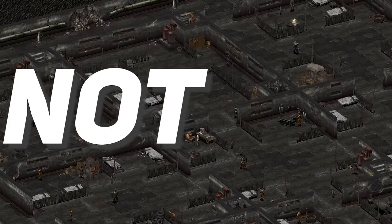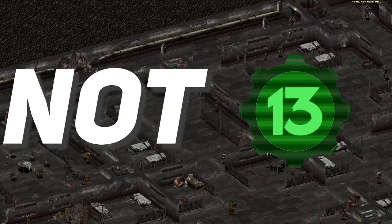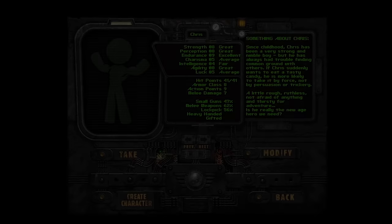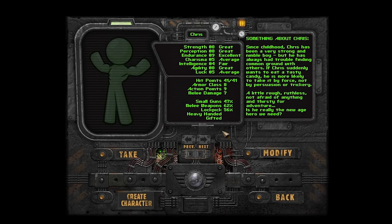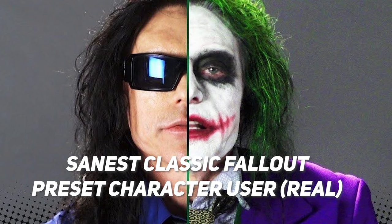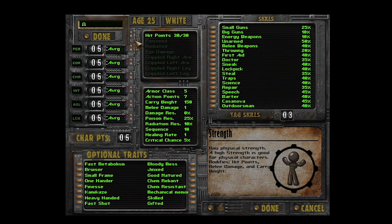You are a not-vault dweller in a not-vault that is controlled by not-vault-tech after the not-great war. Here is where we do character creation, and as usual there are preset characters, or you can build your own. The character creation has a lot of really interesting ideas baked in. One of the new traits is an overhaul of the way the entire skill system works, which is rad as hell.